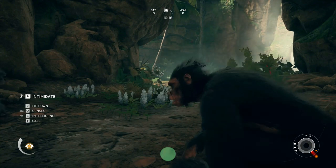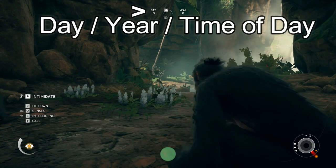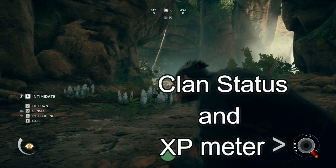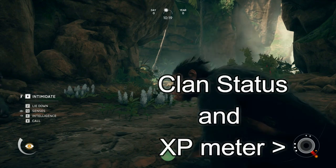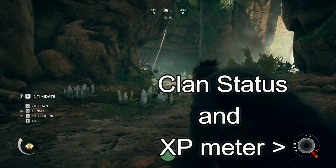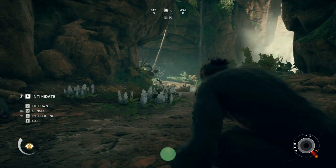Let's start with a quick look around the HUD at the top of the screen: day, year, time of day — pretty simple. In the lower right-hand corner, you've got your clan status and neuronal energy meter display. When you hear me say neuronal energy, just think XP. So this is your clan status and XP meter.